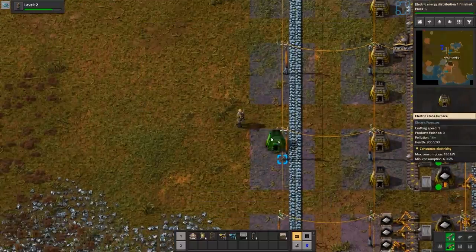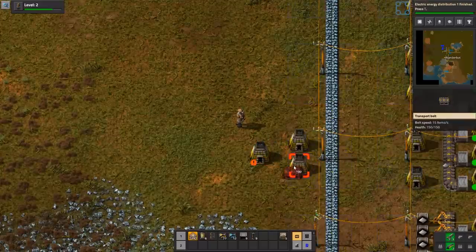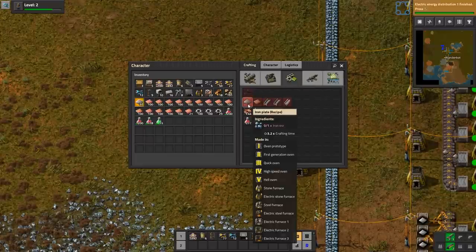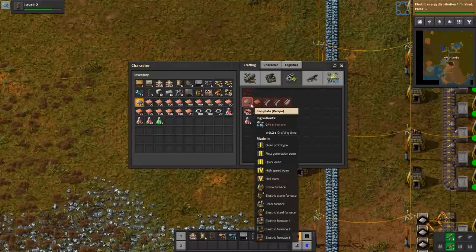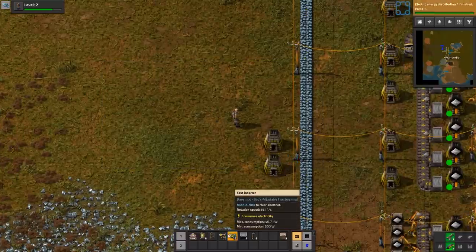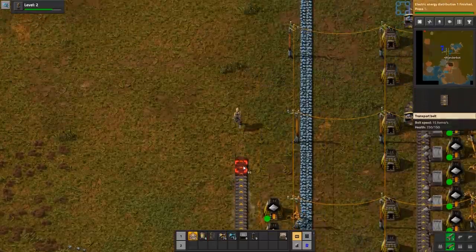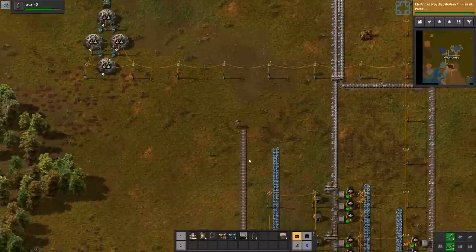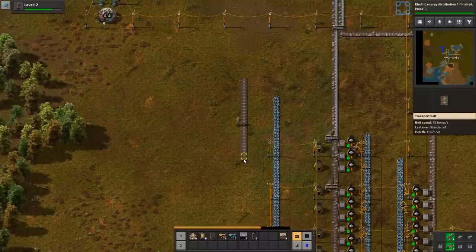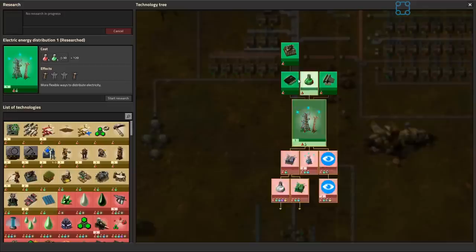That's how many of these do I have. I'm not sure what the rate of making steel is. It takes 16 seconds to make one of those. Let's just have an iron line. Why am I doing this? I might as well just make the steel down the main boss. Let's do that real quick.